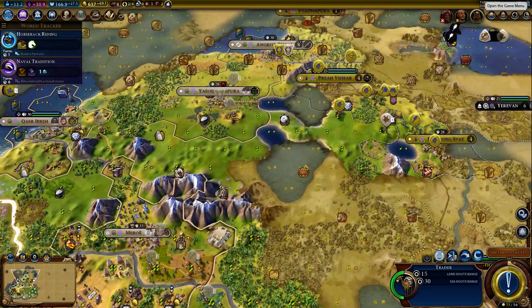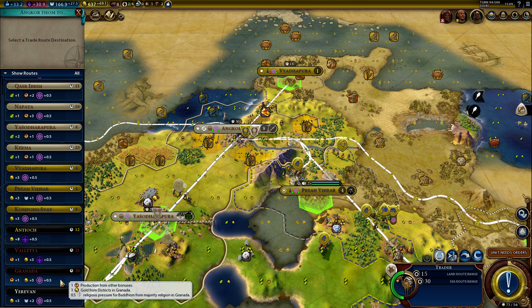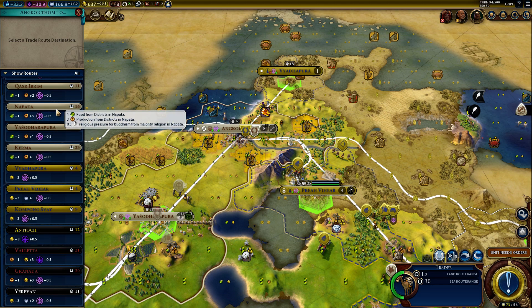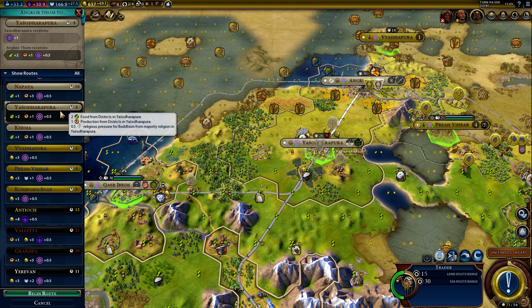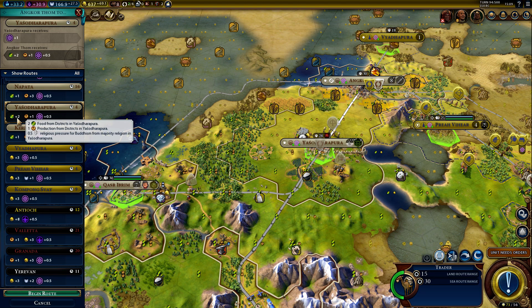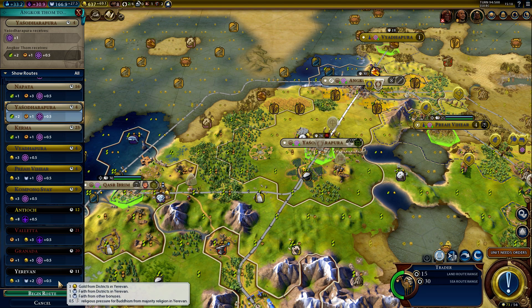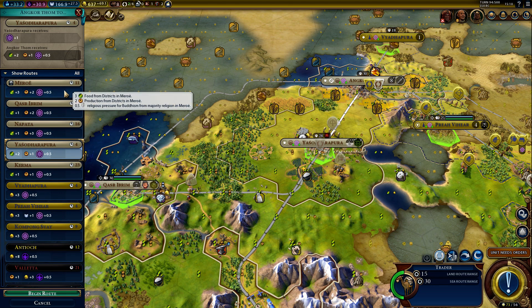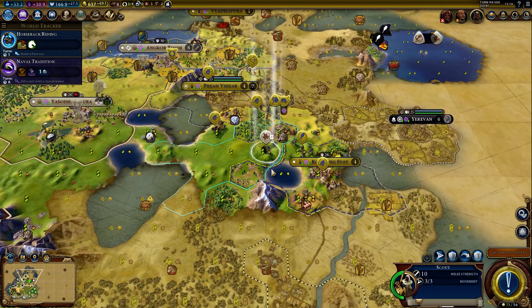We can send them to Granada for production and gold — they can go all the way down here, which is what we want. We can get production and food as well. This would be a very safe road. Or we can send it to the capital — plus 3 food, plus 2 production. Let's do it.